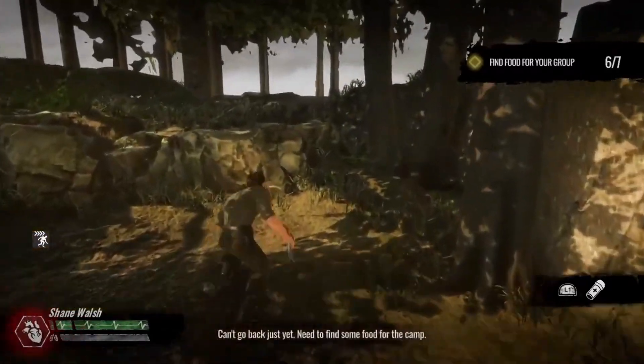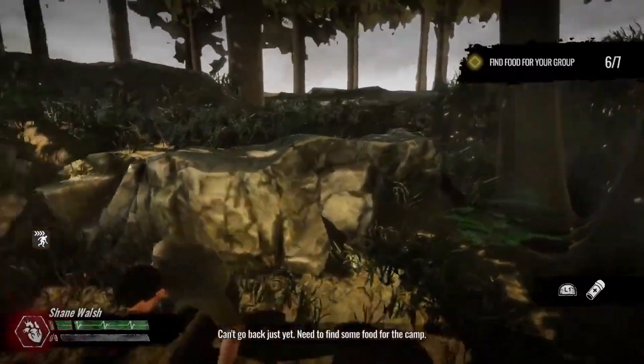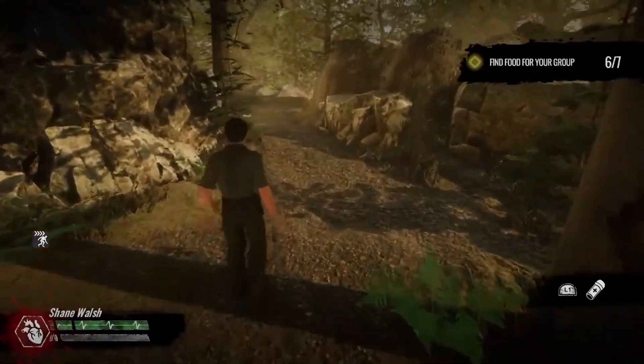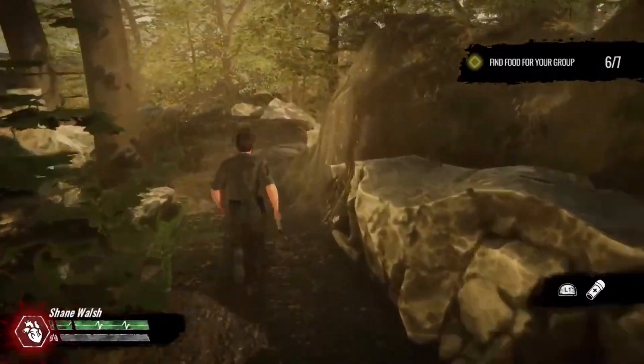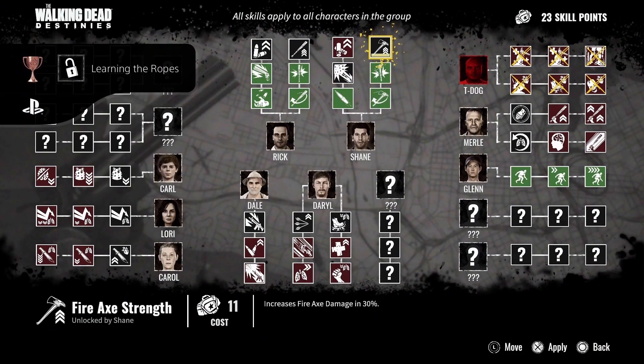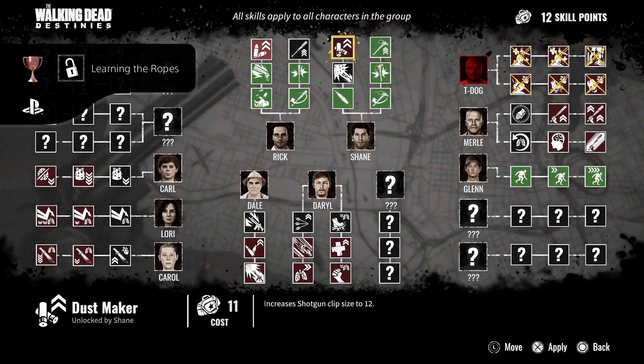Unlock 10 Perks. As you earn skill points, you can bring up the perks page to upgrade any of them that are currently unlockable. Some characters may die or leave your game story due to choices you made. Spend your skill points on any 10 perks to earn this trophy.